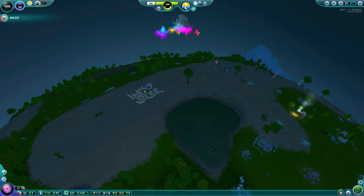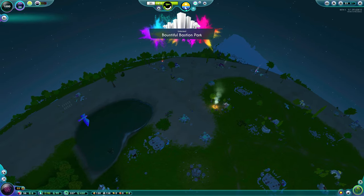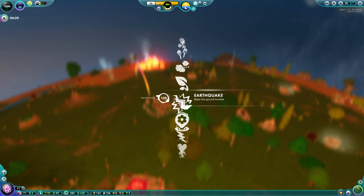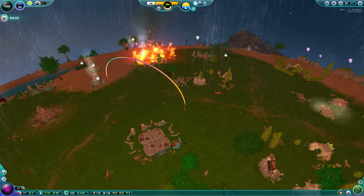Food Discovery involves researching a farm and placing it. The farmer will then ask you to find any crop — use your telekinesis power to put it in the farm and complete the quest. Next, once you've completed the research for material refinement, you'll just have to wait for a house to catch on fire. Simply using your trickle spell to put out the fire will complete that quest.